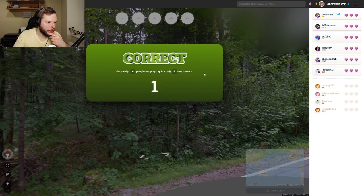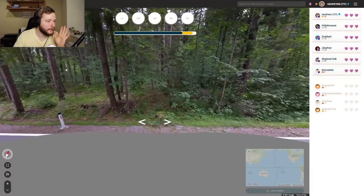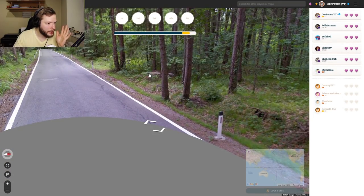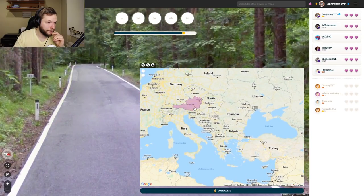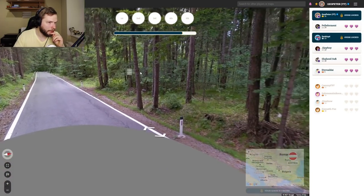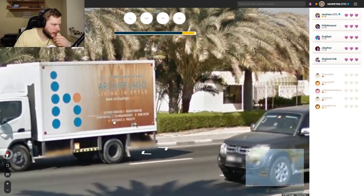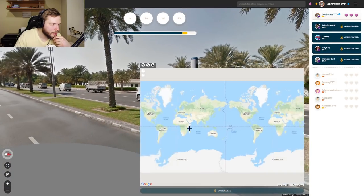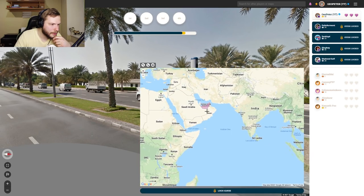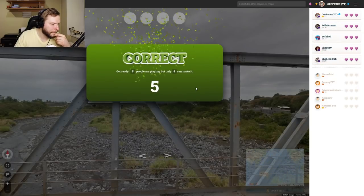Where are we — looks like we're in the middle of a forest. We have some bollards — I think these are Austrian bollards with this very dark reflector. Should be Austria, I'm fairly sure. Cannot read that sign. Is this UAE? I think this is UAE. Let's lock in UAE. But there is a flag as well — yes, confirmed.